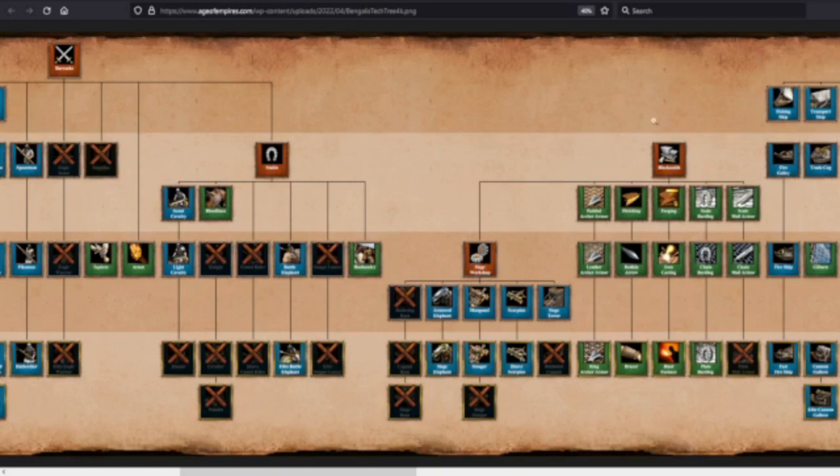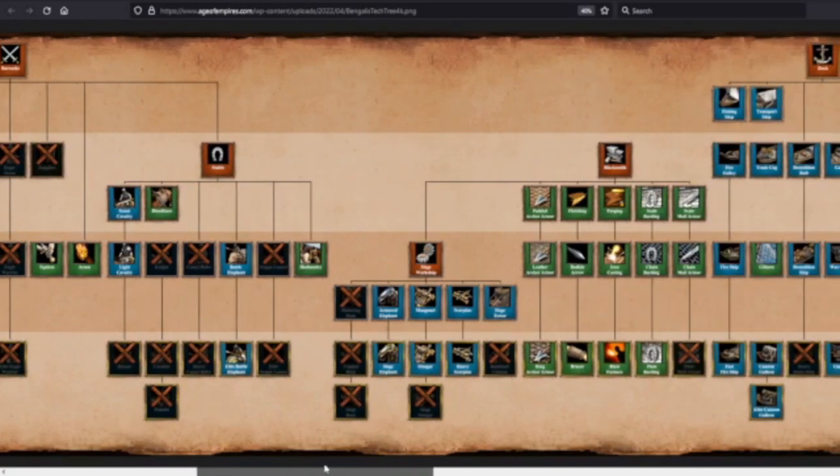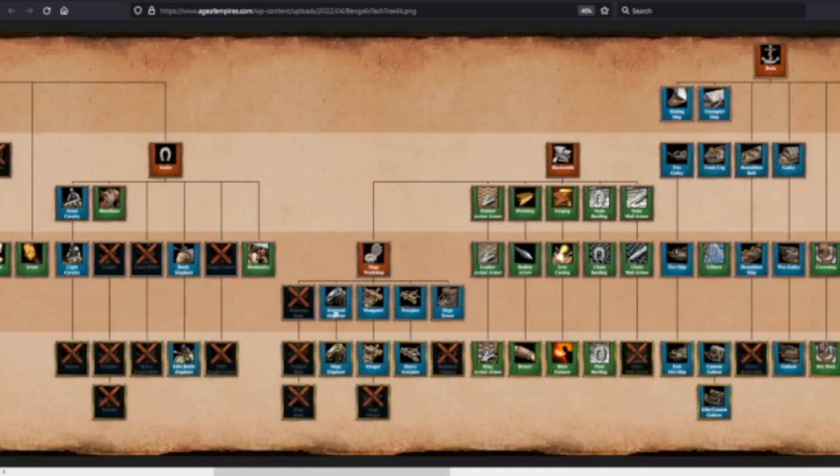You're missing Plate Mail Armor — so you do miss the final infantry armor tech, which is a big deal. In the siege workshop, the Armored Elephant replaces the Battering Ram — called it! I'm guessing the Armored Elephant does more damage in a pinch; if you have infantry attacking it, the Armored Elephant can do something about it in a way a battering ram can't. You only have one tech from Armored to Siege Elephant — I wonder how the Siege Elephant compares to the Capped Ram and Siege Ram.